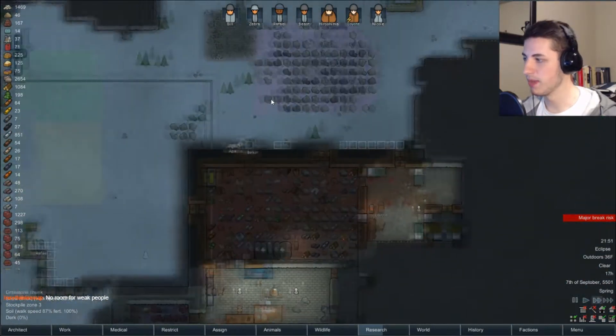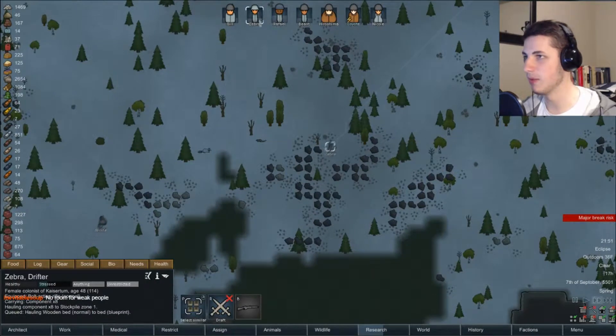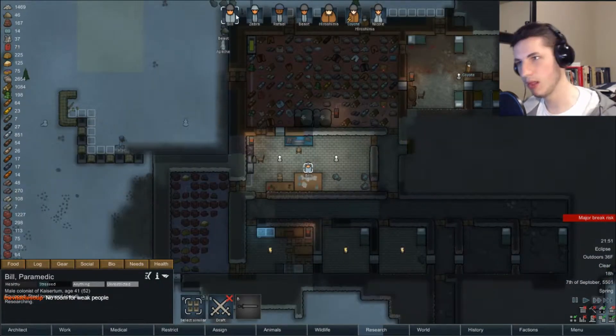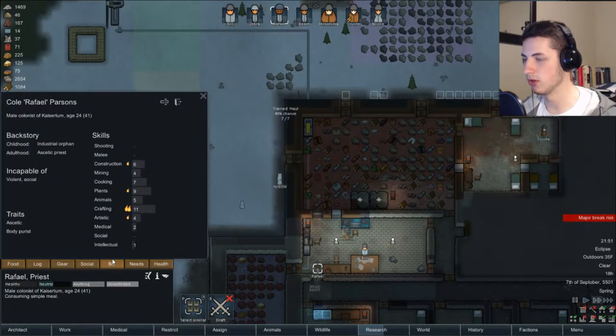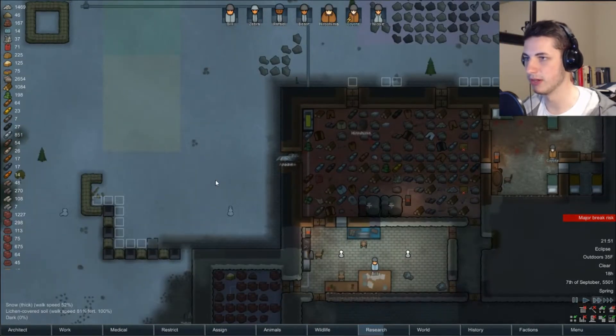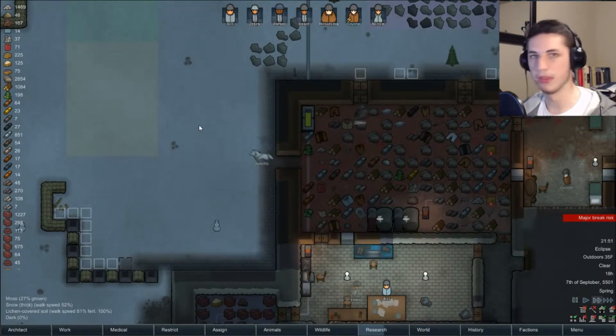When we started out, we only had three people. We had one good person — Zebra, MVP. Bill, kind of an MVP, but he's also a bit of a tool. And Half-I-L is just a total ugh — he's only good for crafting, and you don't really do a lot of crafting at the beginning of the game, so he was kind of worthless for a while.